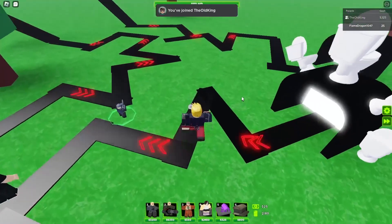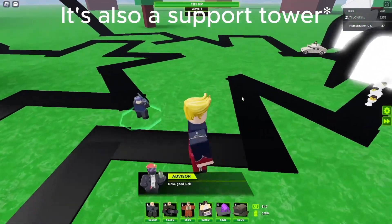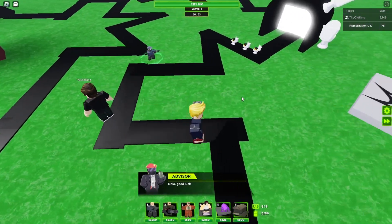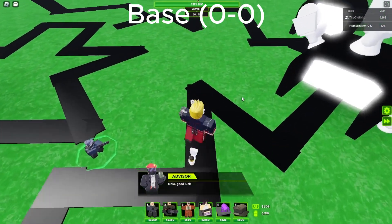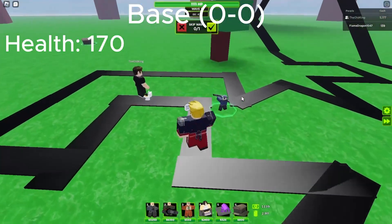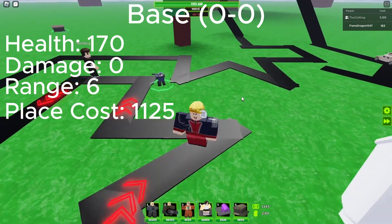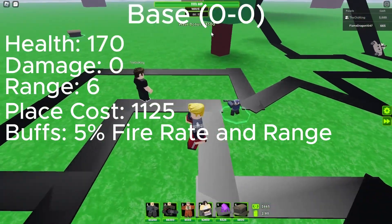The tower idea is called the Military Headquarters, and all upgrade names are placeholders and aren't final. The tower is the same size as the barracks. The base tower, the 0-0, looks like a miniature Military Headquarters without anything else, mostly dark green and some black here and there. Its health is 170, damage is 0, range is 6, placement cost is 1,125, and buffs are 5% fire rate and 5% range.